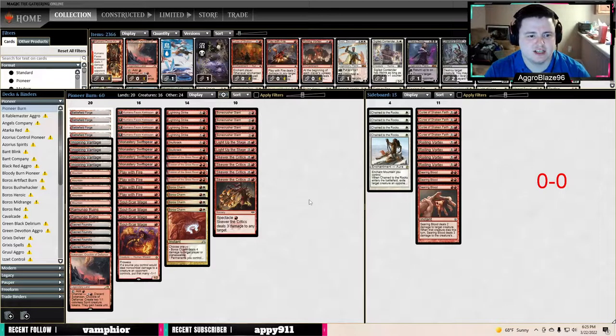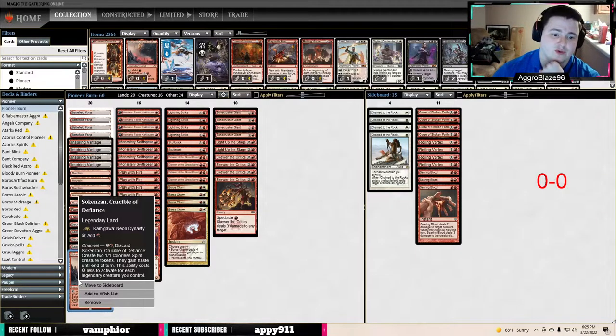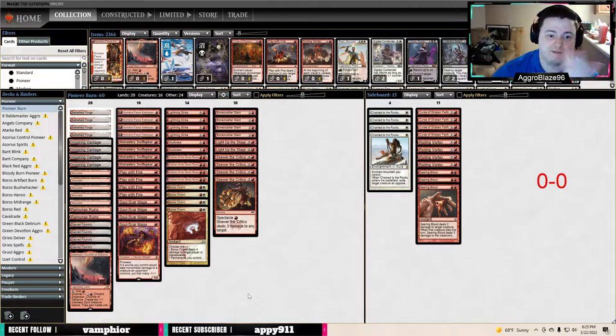Part of the reason for the 20th land is the Bonecrusher Giants in the deck and fewer one-drops, so you need to hit land drops more consistently. Also, this list has gone away from the Den of the Bugbear package and we're now on the Ramunap Ruins package, which I think is pretty interesting. Ramunap Ruins presents less damage but it's harder to deal with, and we're now playing the new red legendary land which makes a couple of 1/1s that can get in there.